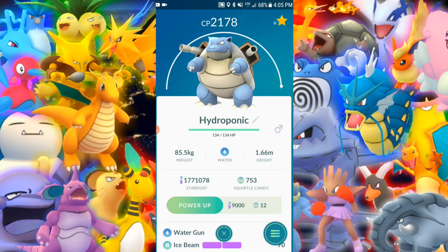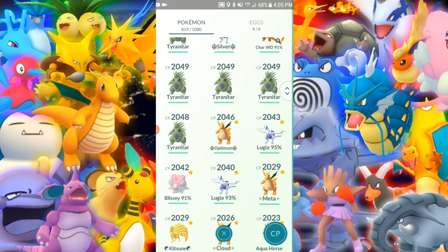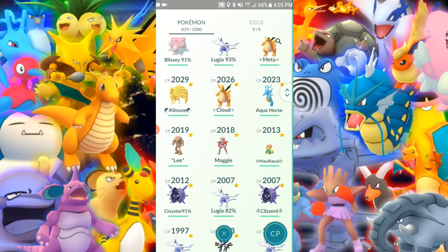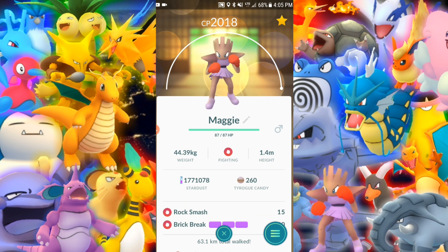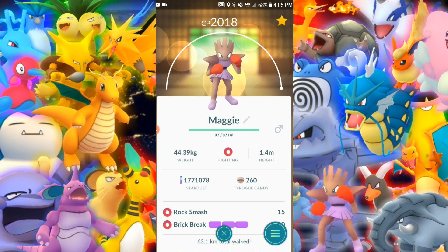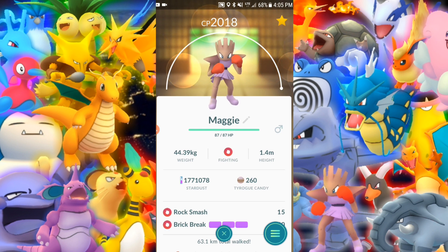Hydroponic just needs a few more power ups, not maxed but almost there. This one right here just needs a couple more. Now this is where it's going to start getting kind of dry. Hitmonchan — Maggie — been with me for a while, has put in a lot of work taking out many Blissies, Snorlax, and any other thing that gets in its way. Rock Smash and Brick Break. Hitmonchan — look out, it's going to punch you.